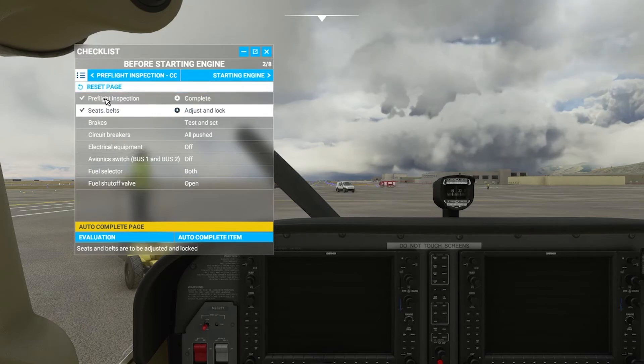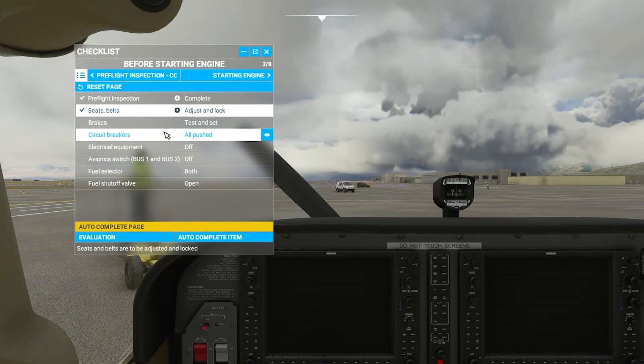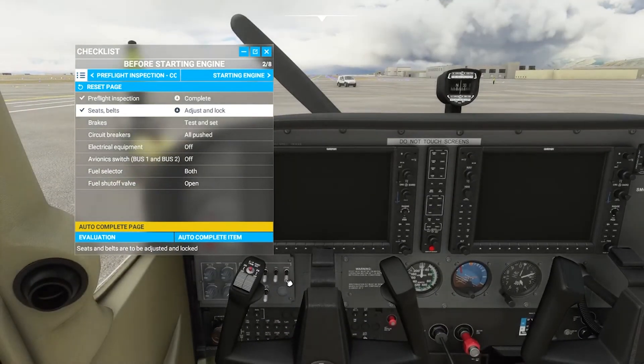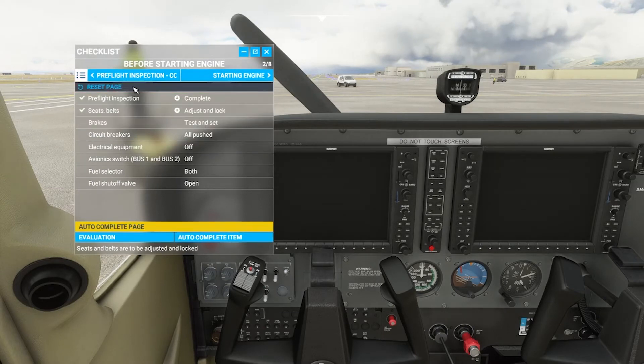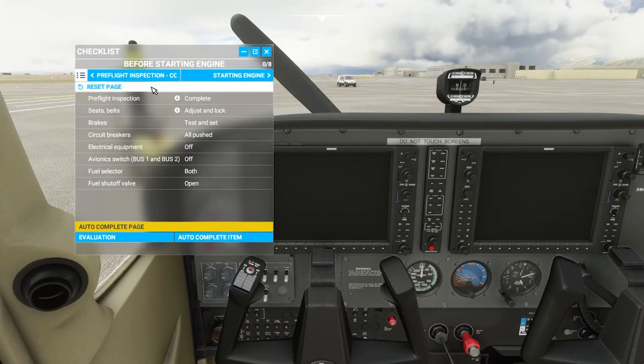The reset page will remove these check marks here. Now, one thing to note is that if something in the checklist tells you to turn on the lights, and you turn the lights on and then reset the page, it won't necessarily reset what's been done in the cockpit. So I don't suggest resetting the page, because it's important that everything is fresh. Otherwise, some things may be on that aren't supposed to be on, or some things may be off that aren't supposed to be off.